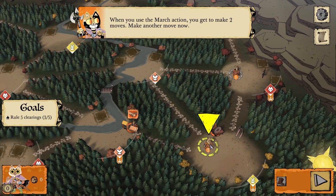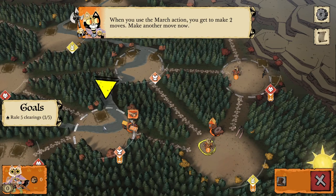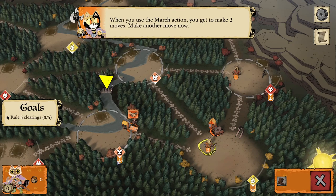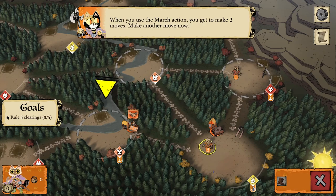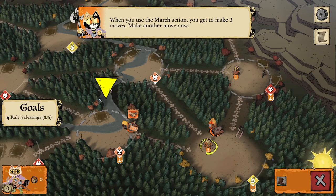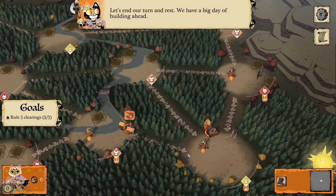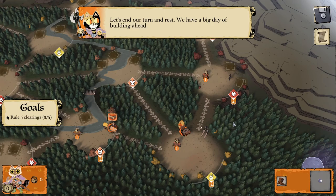Make another move now. Let's take another clearing. It says this one is ruled by me — I'm not sure why. They want me to move here. Okay, that's fine. Let's end our turn and rest. We have a big day of building ahead.